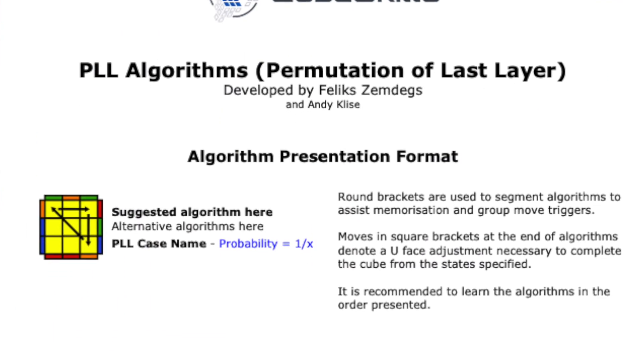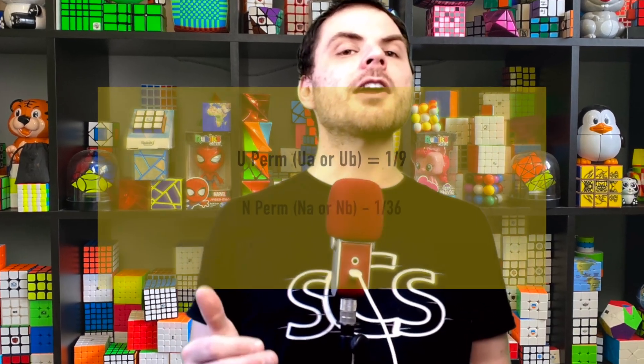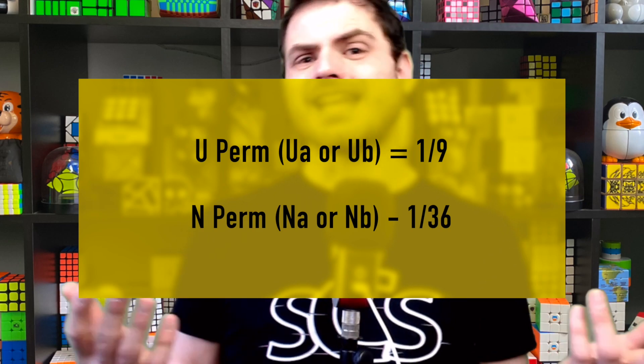Just a little bit about these numbers — there are not 216 OLLs or 72 PLLs. There's only 21 PLLs, but some occur more often than others. For example, a U permutation can occur at multiple angles, so the odds of a U permutation are higher than something like a last layer skip or an N permutation. Simple math: you take the 1 in 72 for the PLL skip and the 1 in 216 for the OLL and multiply them together. You can't always just multiply everything like that because some sets influence other ones.